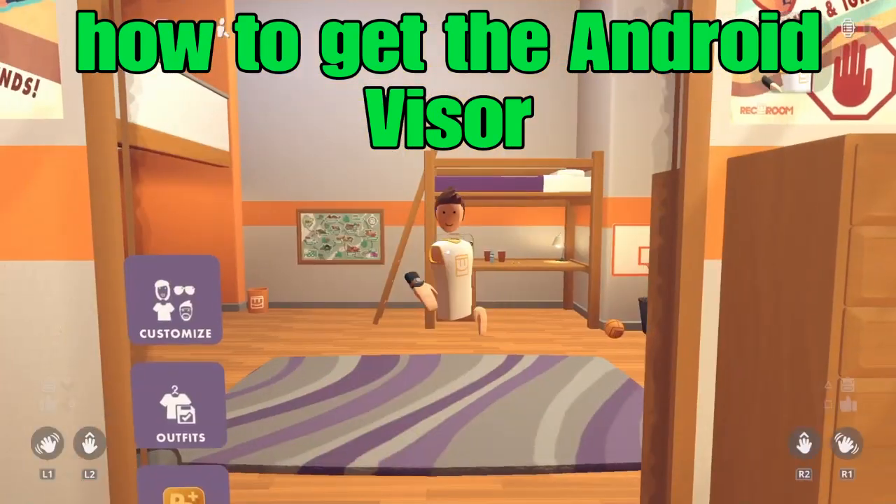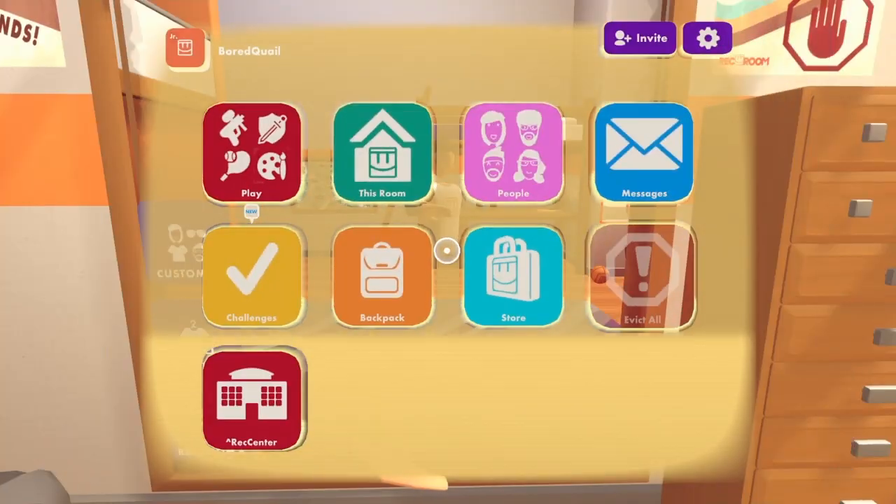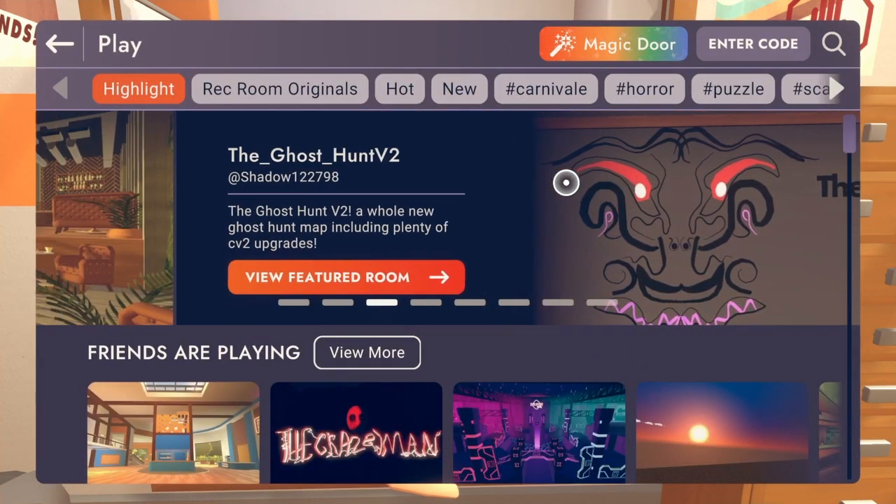I'll show you how to get a sick visor for free. First you're gonna want to open up your watch, and obviously you're gonna want to go to Play — you'll be pulled up with this menu.